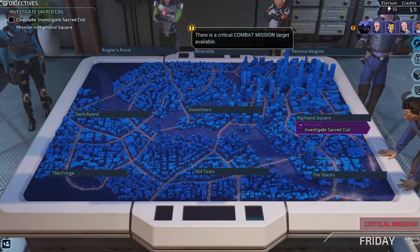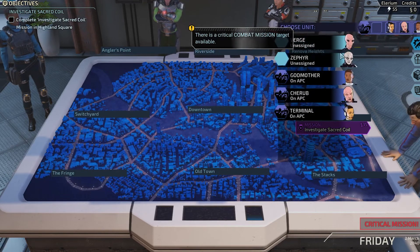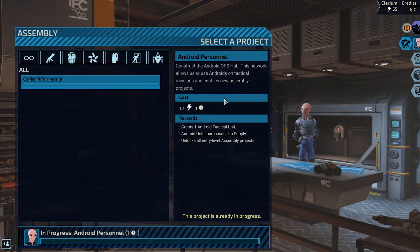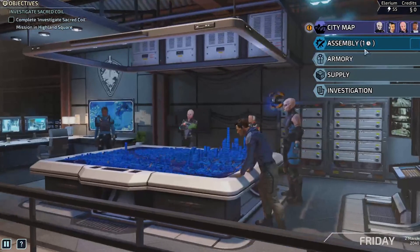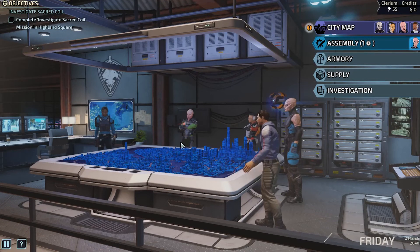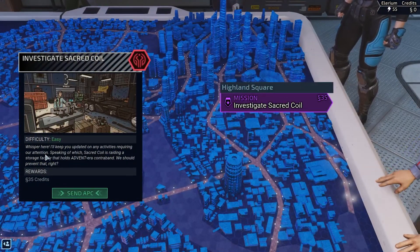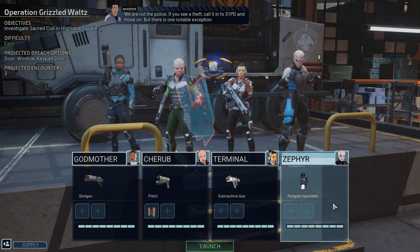Who should we take? I think we should take Zephyr on this next mission — let's try her out. We're gonna put Verge in the assembly. When you have someone in the assembly it actually speeds up the day. If there was two days left and we put someone in the assembly, it would go to one day. But there is one notable exception — hostile forces carrying dangerous contraband may attempt to flee the scene, so don't let them escape.